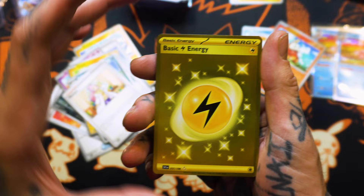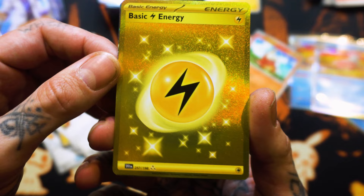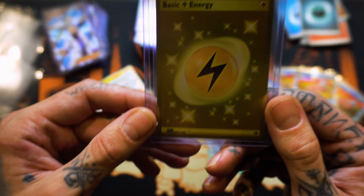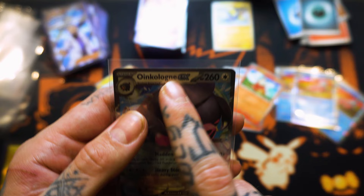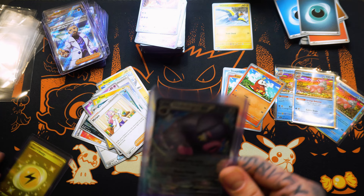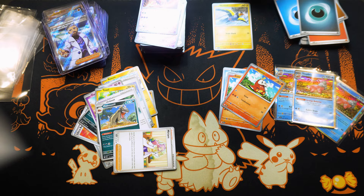Whoa! Three-star basic energy — what is this? Double hit? You gotta be playing me. Look at the centering on this Charizard. Oink-alone — like cologne? Two hits back to back! What are the odds? Beautiful. This energy card is crazy.